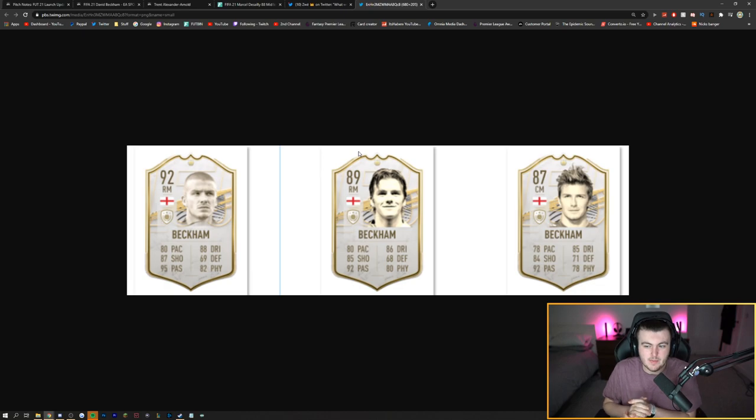We have seen the supposed stats for the David Beckham Icon cards — two of them are right mid and one is a centre mid: the base, the middle, and the prime from right to left. The cards don't exactly look meta, but I'm not complaining at all. I'm excited to see Beckham in the game and I hope EA bring more Icons in, meta or not. I don't think it matters that he hasn't got 90 pace or four stars — apparently he's three star, three star — because these cards will be fun to use anyway. Being able to use a Beckham-Gerrard or Beckham-Scholes midfield would be incredible. That's going to be it for the video — I'm looking forward to Black Friday and Icon SBCs. Thank you all for watching.